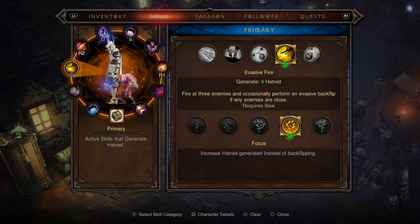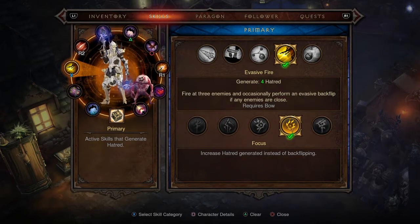For the first skill, use Evasive Fire with the Focus rune. This fires at three enemies and can perform an evasive backflip if any enemies are close, but with the Focus rune you increase the hatred generated instead of backflipping, which is important for this build — everything that generates hatred is important.